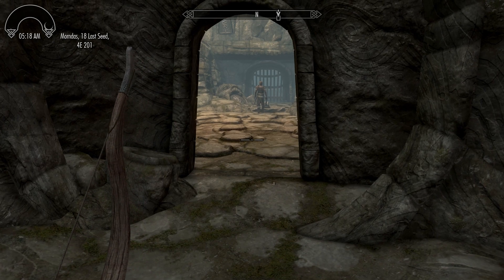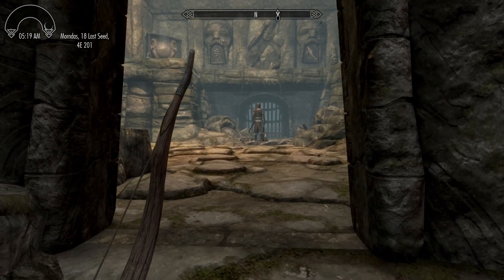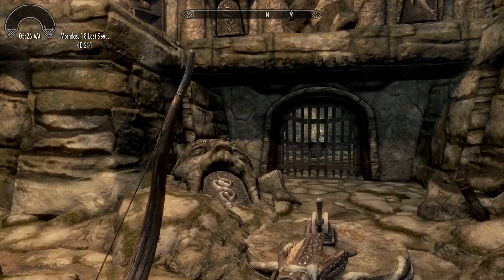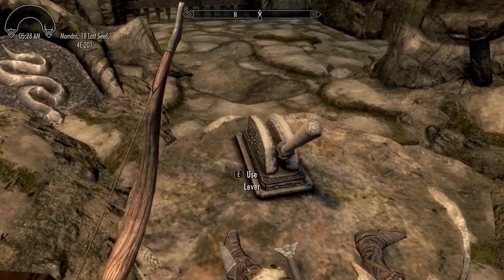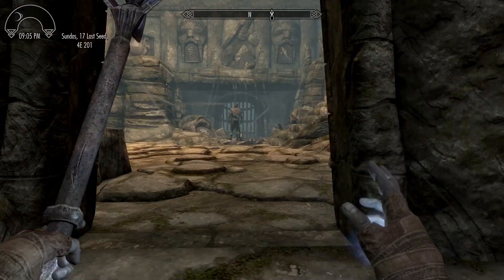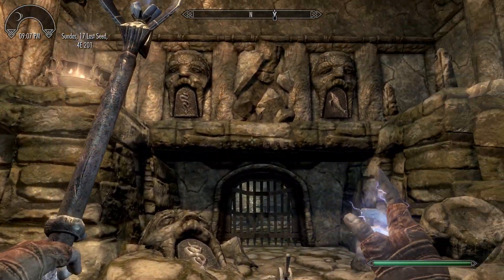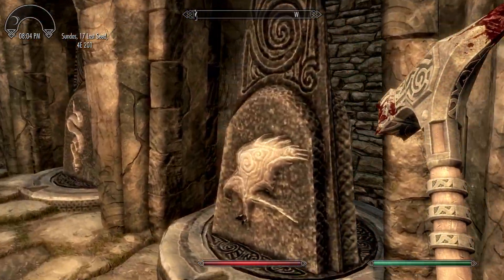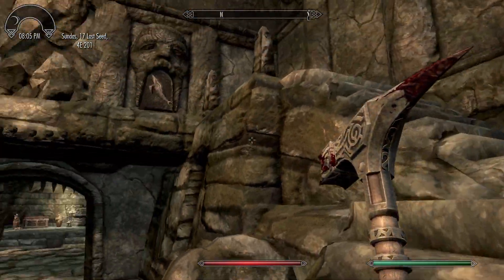Further down, you can see a higher-level bandit in a room just past a doorway. He pulls a lever on the ground and dies to poison darts. This is the first puzzle of the dungeon and the first puzzle of the game for many players. On the ground beside the lever is an iron plate stamped with the image of a snake, and mounted on the wall above the portcullis are two more iron plates — a snake on the left and a whale on the right. A section of wall between the two is damaged, presumably where the snake plate fell from. To the left of the room's entrance are three rotating pillars, where each pillar can be rotated to show an engraving of either a snake, a whale, or a hawk. This puzzle sets the stage for most Nordic Ruin puzzles.